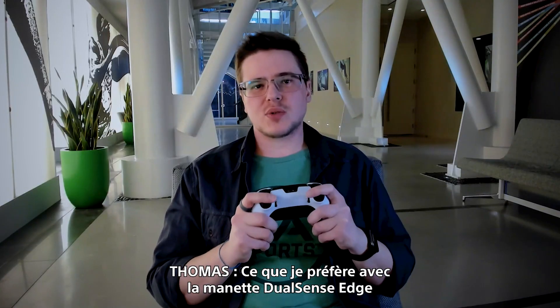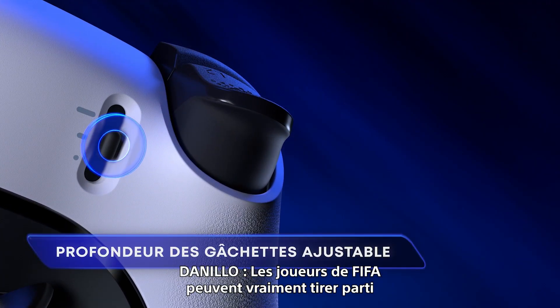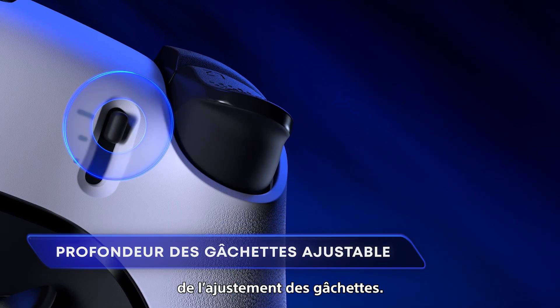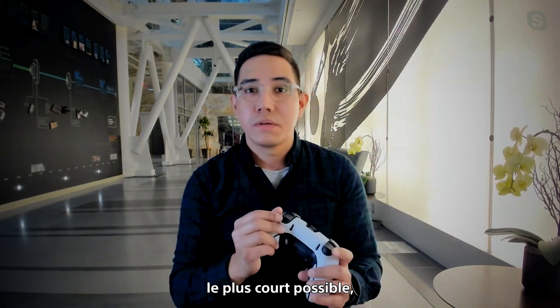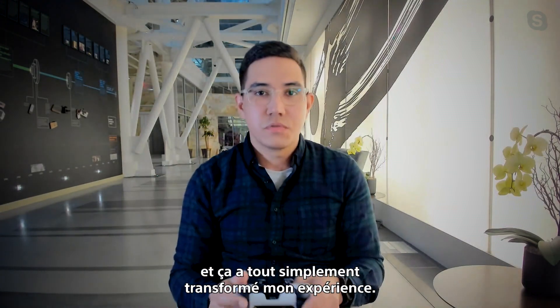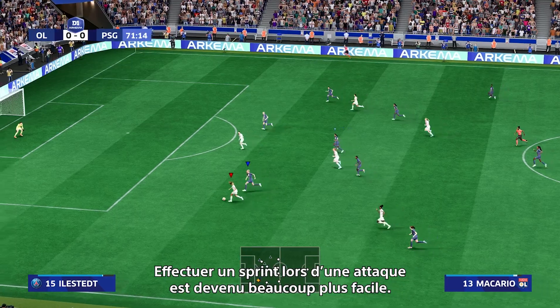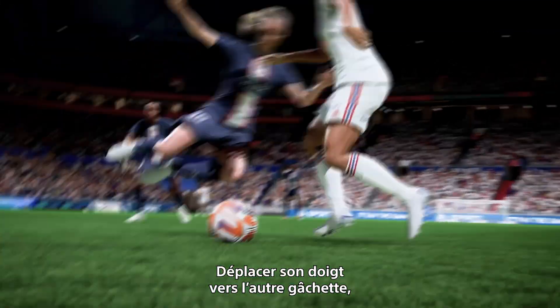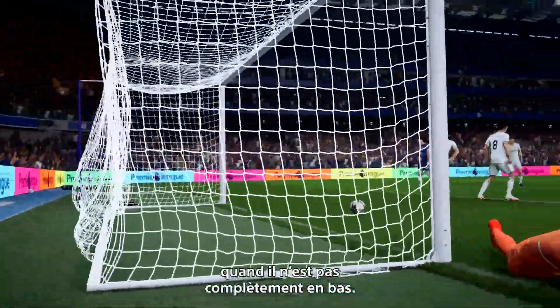What I like most about the DualSense Edge controller is the ability to customize the controller in different ways. I think FIFA players can really benefit from the adjustment of the triggers. One of the things that I did was just go with the shortstop, the shortest one that we have, and that just transformed my experience. Sprinting when attacking became that much easier. When you have to move your finger around the trigger or the bumper, you go from one to the other — it's just easier when your finger is not all the way down there.